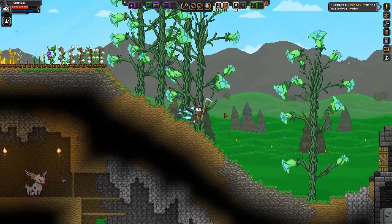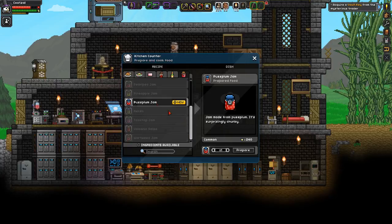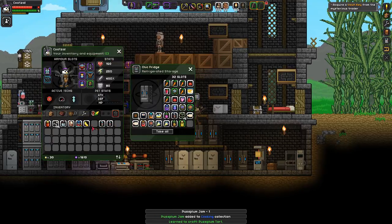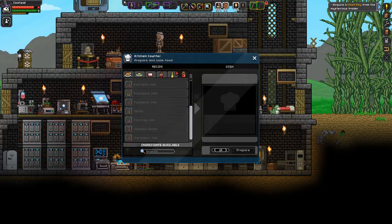Let me make some of this stuff. Also, an automato shake doesn't taste good. Okay — puss plum jam, easy. Put that in there. We're done with the jams, we are done with the jam!